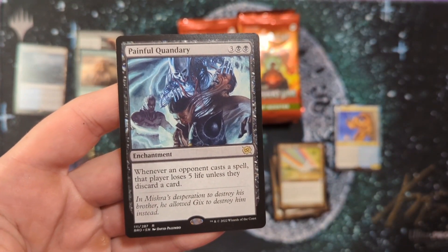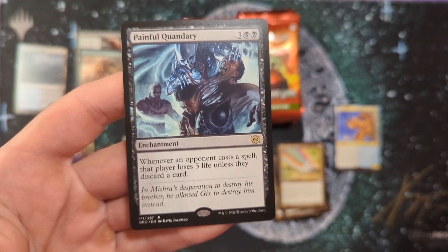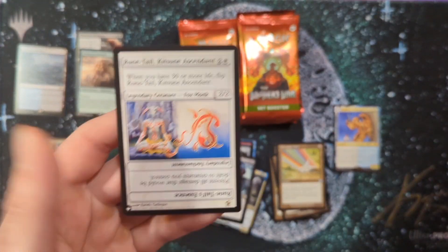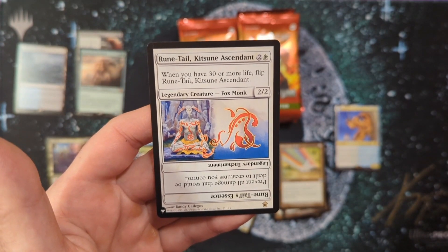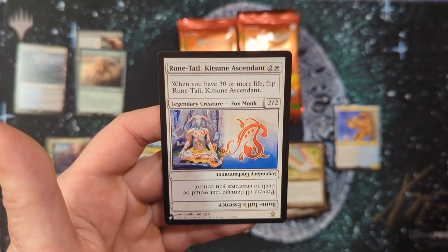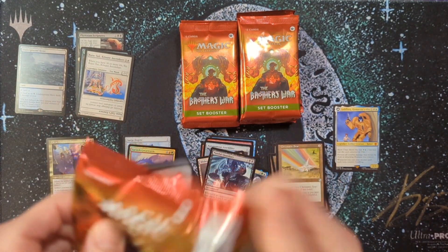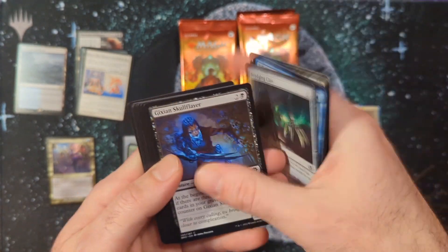Chromatic Star, then Painful Quandary — that one is just brutal. Five mana: whenever an opponent casts a spell, they discard a card or pay five life — their choice. Then from the list we got Ruin Tail, Kitsune Ascendant from one of the Kamigawa sets, a really weird style of card. Twelve minutes in and I was talking about those Christmas presents for too long — let's speed up.